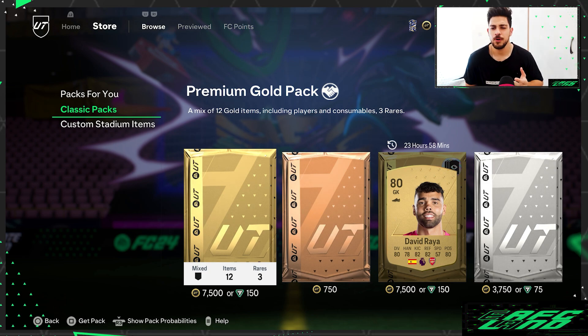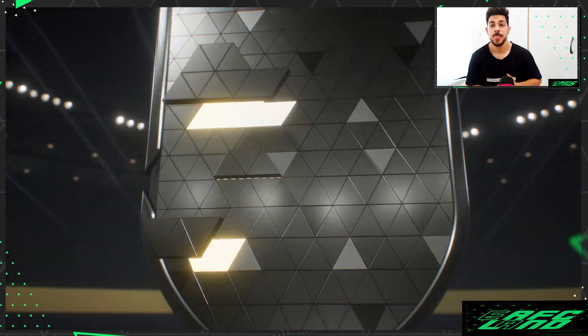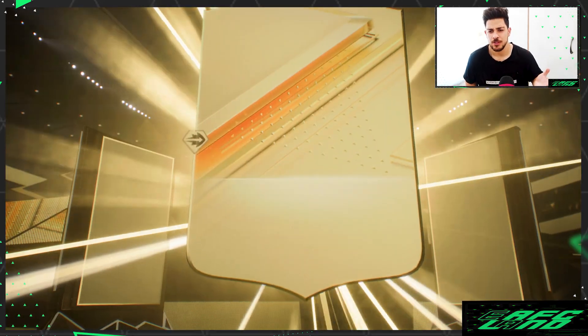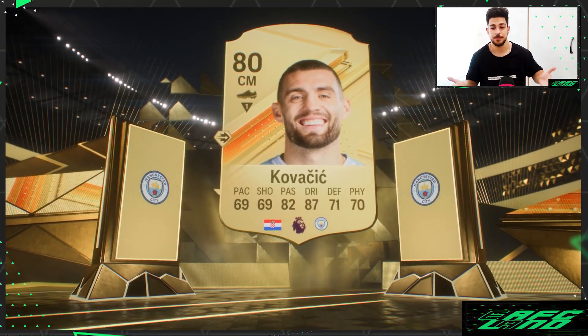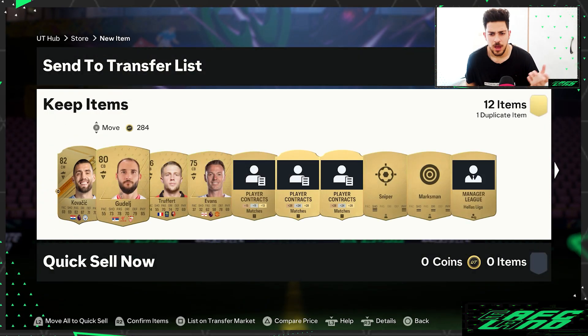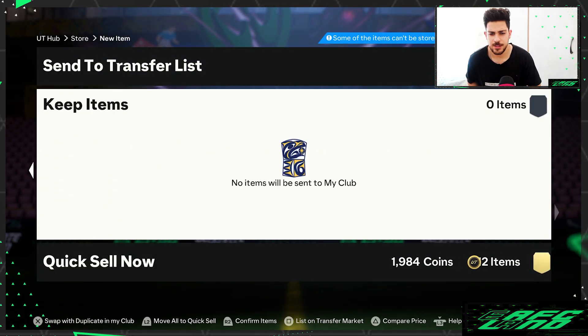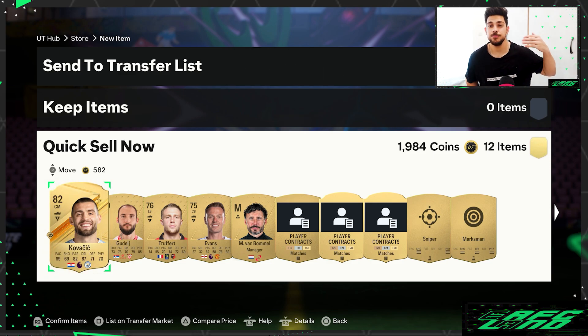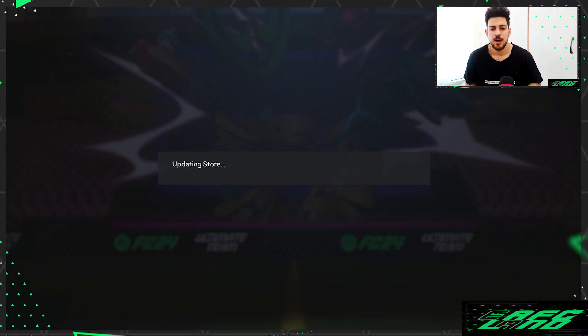You can try the premium gold pack — just buy one and see what players you could get. For example, a coach card is a good start. If this were the beginning of FC24, items like these around 200k could add up to your coins, and if there's a good player you can use them in your squad.